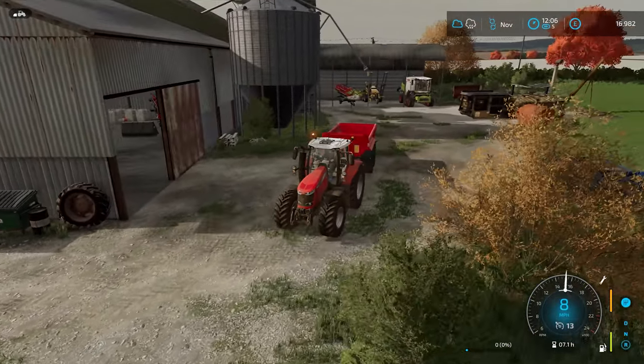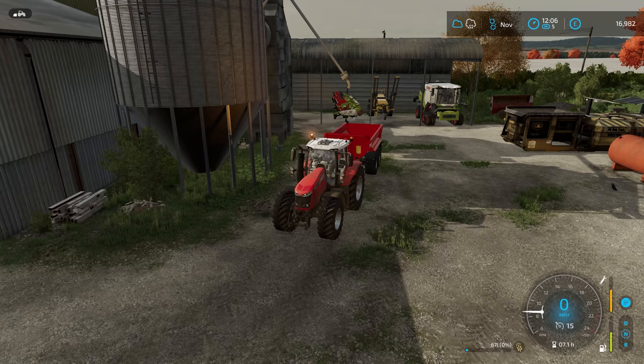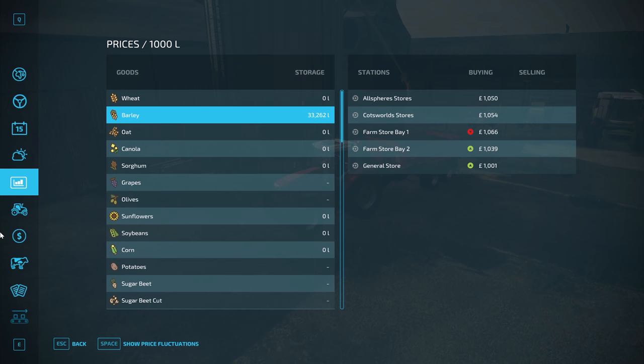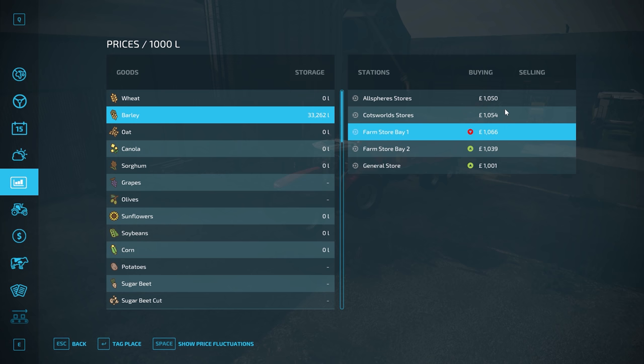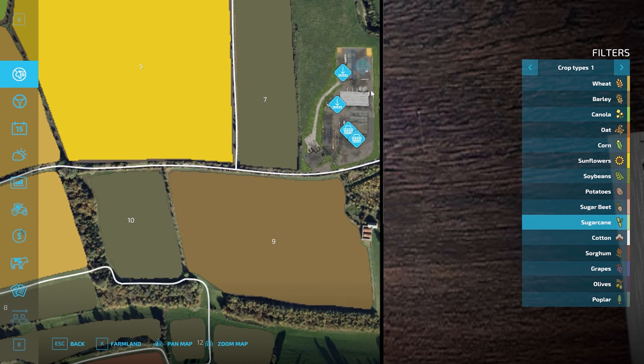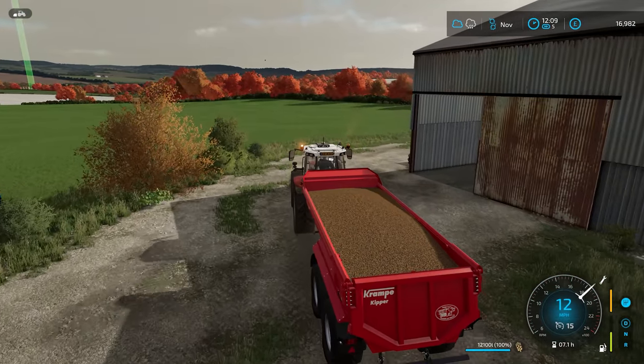I was heading around the front but that's where you tip it. I believe it's 80% effectiveness, which is pretty good. The best place has probably changed since last time - we've got 66. That seems to be the best one. Farm store bay one - we'll just tag that. They're consistently offering the best prices, but I think they're going to be overtaken, because they are now decreasing and others are increasing.